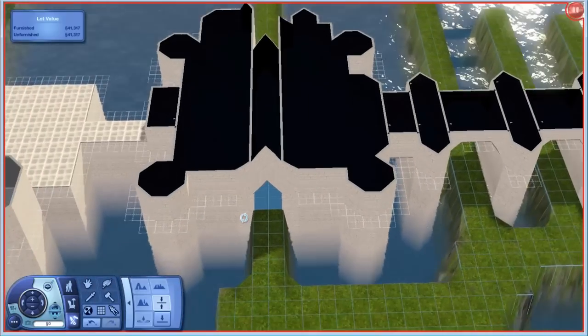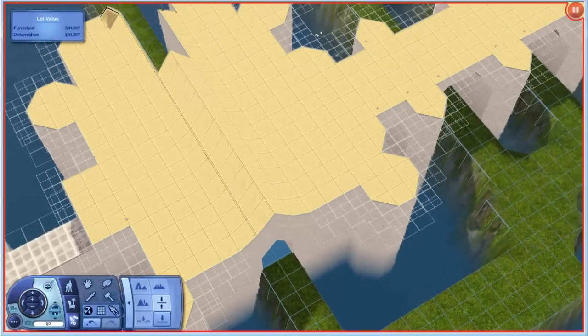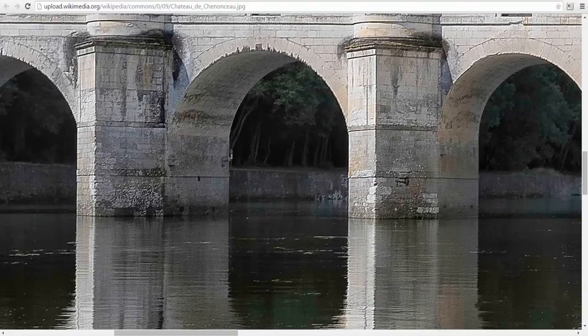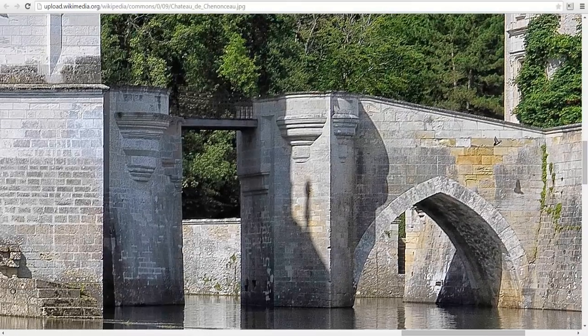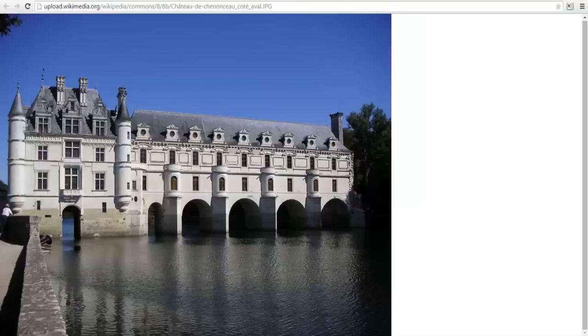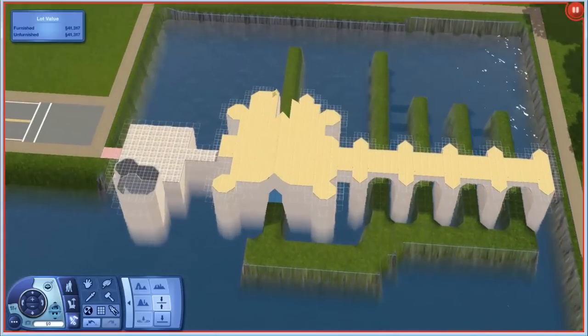That's kind of fine with me — I don't mind that it is a pointed arch. It's a pointed arch, basically like a triangle. But if you actually look at the picture over here, it is a pointed arch on this side too. Unfortunately on the other side it is a semicircular arch, but we don't have much of a choice. And so far it's looking really, really good.